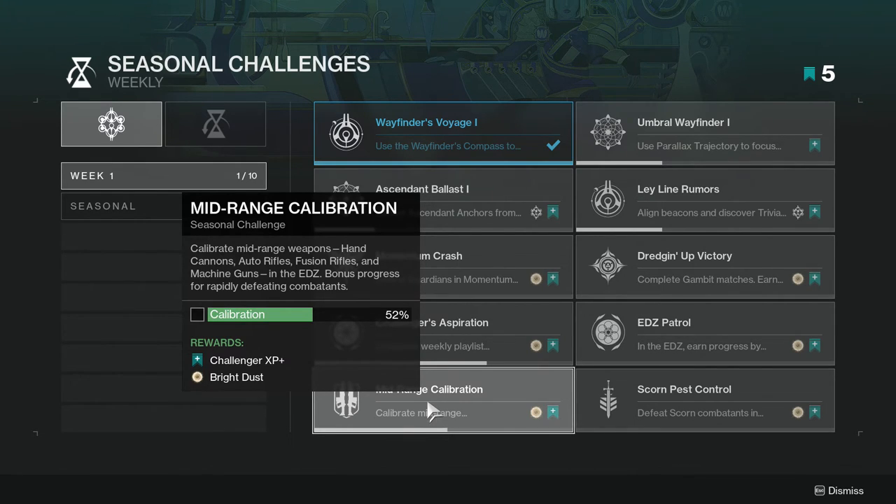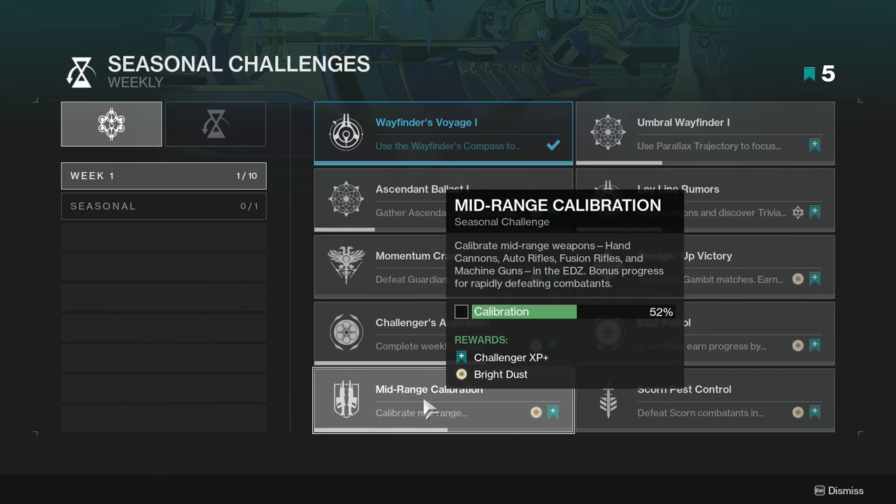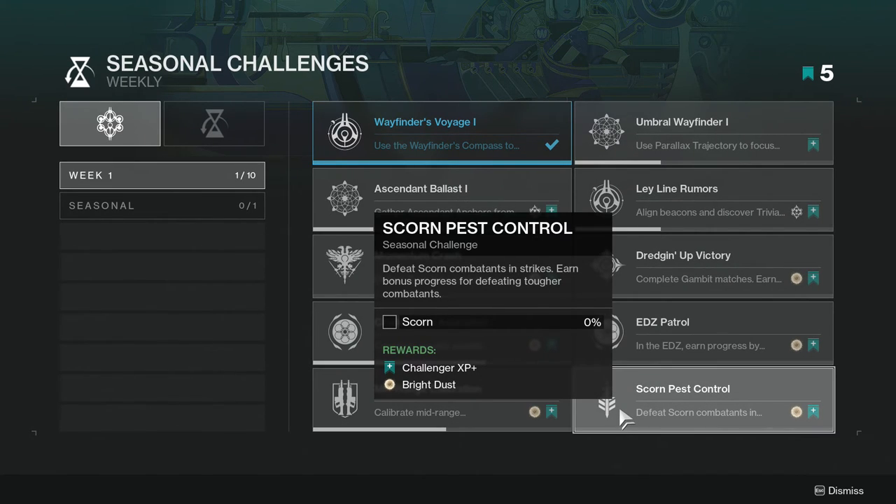Calibrate mid-range weapons — hand cannons, auto rifles, fusion rifles, and machine guns — in the EDZ; bonus progress for rapidly defeating combatants. The reason I'm already at 52 on this is because I was doing one of the strikes in the EDZ, so that's why it's so high.